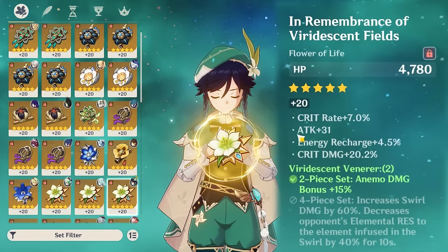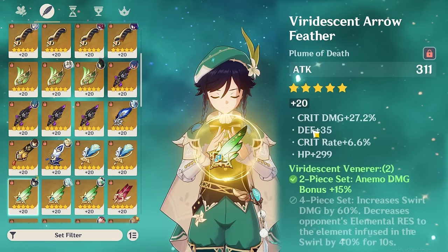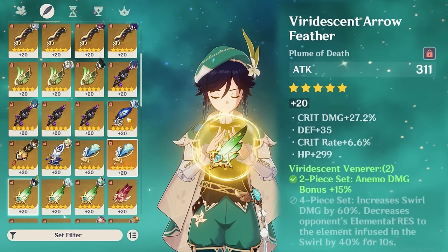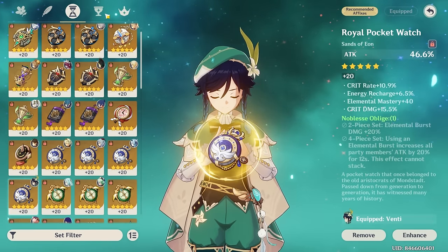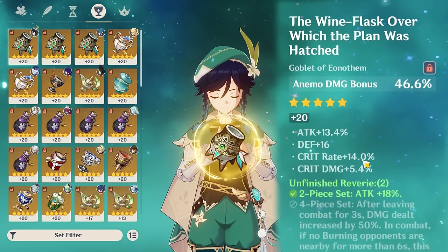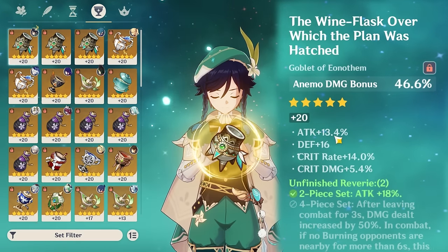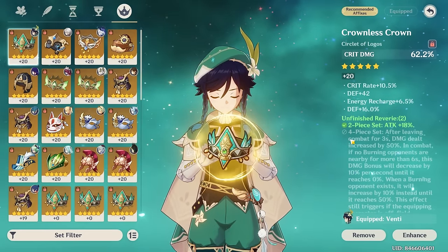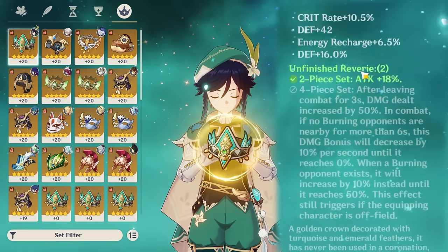His artifacts — the flower I'm pretty happy with, I think it's great. I'm also really happy with the feather. The only thing is the HP and defense rolls; it would be nice if there was some attack or energy recharge, but we can't complain. Then there's this piece — I don't have words, I'm very happy with it. It could probably use the most work, but then I remember this is actually crit rate and this is crit damage — not the other way around — and it has attack rolls. This is actually pretty beautiful. And lastly there's a crit damage circlet that unfortunately has some defense rolls, so I think it's his most replaceable piece.